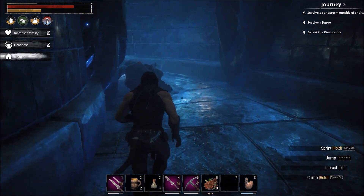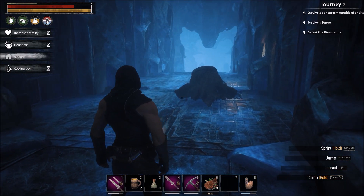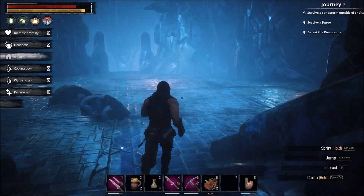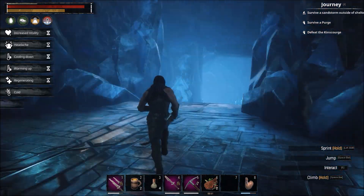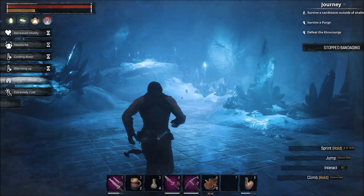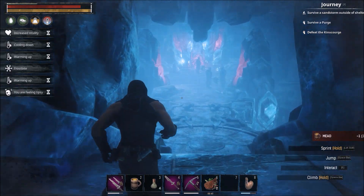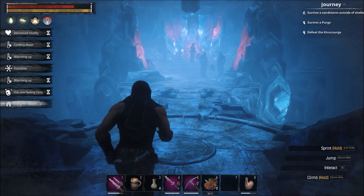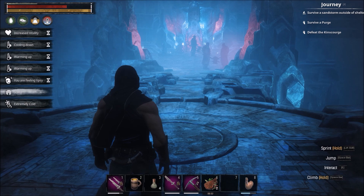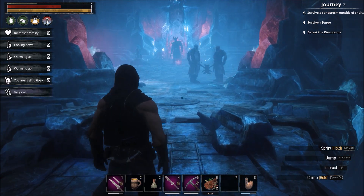Watch your health: if you're going to drink water, make sure you then eat something that's going to warm you up so the cool-down effect gets replaced by the warming-up effect. We're very cold in this section, then extremely cold, and potentially frostbite. The issue is we're cooling down from drinking water, causing frostbite. Once the water effect goes away, the warming-up food should get us back to where we need to be. This area is protected by three guards.